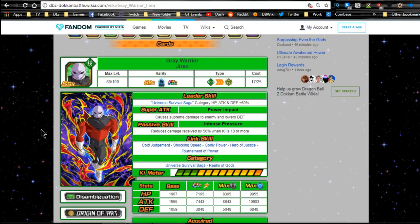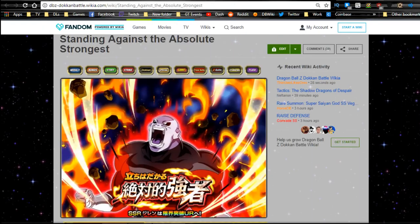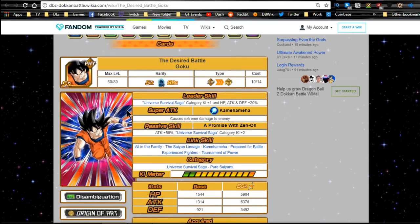Jiren is actually a really good unit overall — reduces damage received by 50% when HP is at 10 or more, so that's going to happen a lot. If you don't pull the Strength Jiren, his free-to-play counterpart when he comes out is going to be really good. Definitely get him from this event when it comes out, and he will feed into the Strength Jiren. Highly recommend doing that because you don't want to use Elder Kais when you don't have to — save them for LRs, which are either semi-farmable to Attack 10 and then you'll end up using Elder Kais on them anyway.